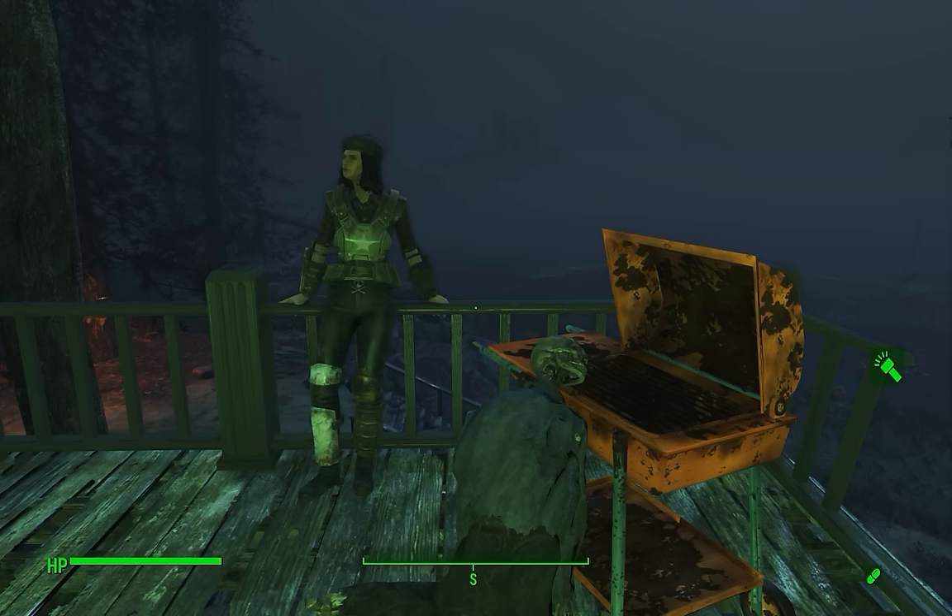The one downside is it's very heavy armor. A complete set with helmet weighs 95 pounds in your inventory. However, if you have the Armorer perk at rank 3, you can apply the Ultra Light mod, which brings the weight down considerably.